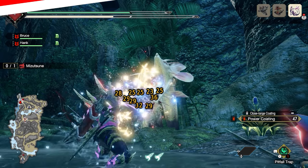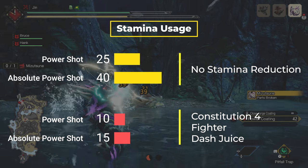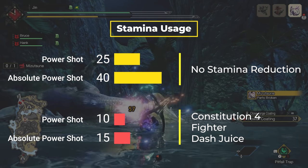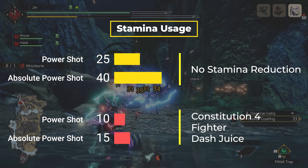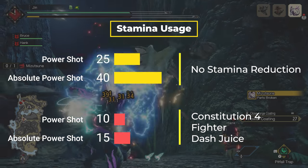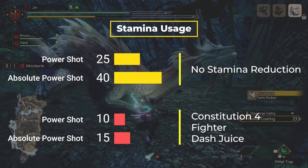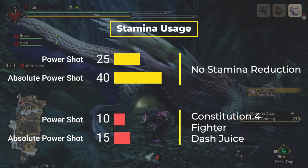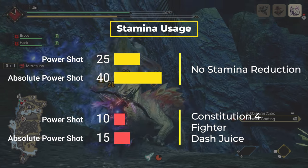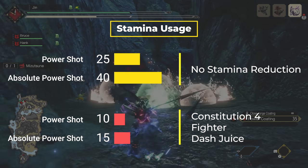Let's take a look at some numbers. By default, a Power Shot with no stamina reduction costs 25 stamina, and an Absolute Power Shot with no stamina reduction costs 40 stamina — so it's a lot more. However, the difference becomes a lot more manageable once you start using the recommended stamina reduction. Taking Constitution 4 plus fighter and dash juice for example, we have a stamina reduction of about 62%, and the Power Shot costs only 10 stamina, while the Absolute Power Shot is 15 stamina.